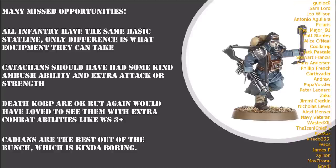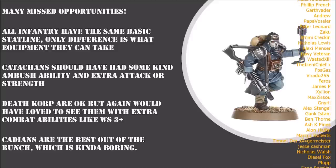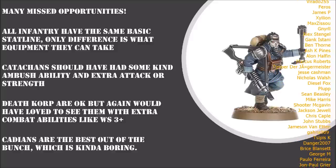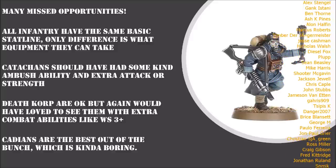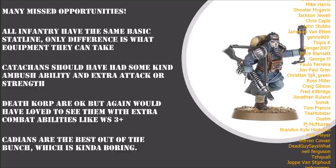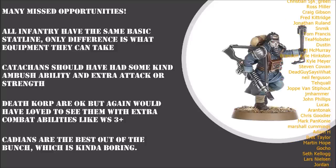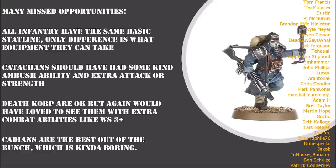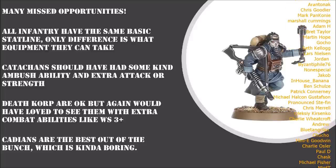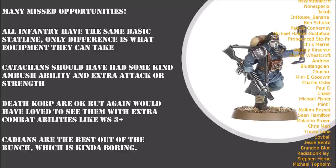Today we're taking a look at all the new infantry datasheets. There are four: your standard infantry squad, Cadian Shock Troops, Catachan Jungle Fighters, and Death Corps of Krieg. There are still datasheets for Scions and Kasrkin and stuff like that, but we're looking at your standard troop choices. When I first heard these units were getting unique datasheets I was really excited to see what Games Workshop would do to make each one feel unique.